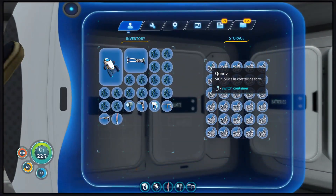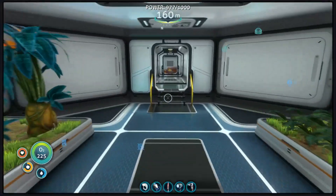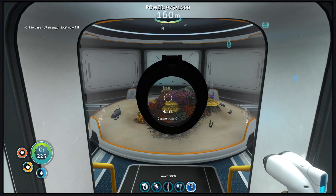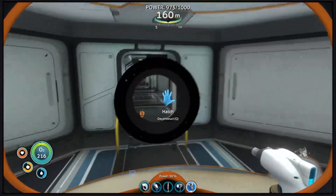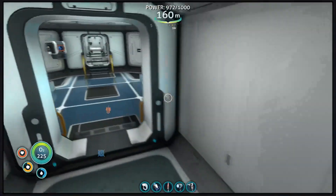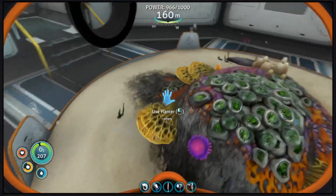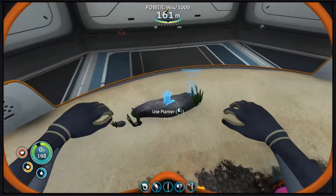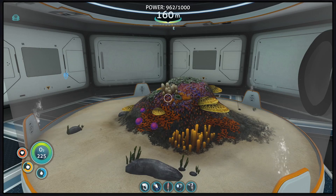So first things first, I completely overthought something that was brought to my attention. As it turns out, we can actually make a hatch. So we have a place, essentially, where we can grow our eggs. Let's go ahead and do that. I still gotta do some research because I'm pretty sure that was supposed to allow me to drop eggs in there — I have to physically drop them.